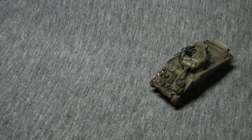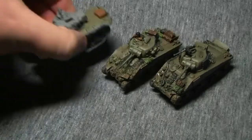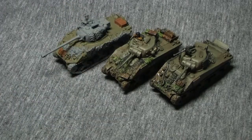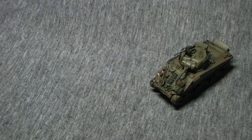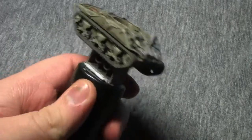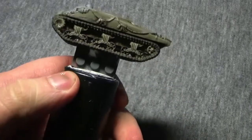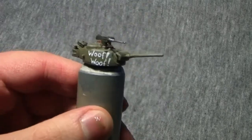You guys all remember the tank that we call Captain Napalm? So he has a friend — the tank we call Alice. There's also the Firefly that I'm working on. We also have a tank named Attila. I've just painted up the armor, the tracks, and the rubber road wheels, but I want to show you the progress on the turret.